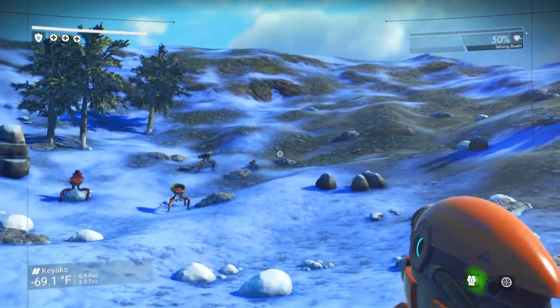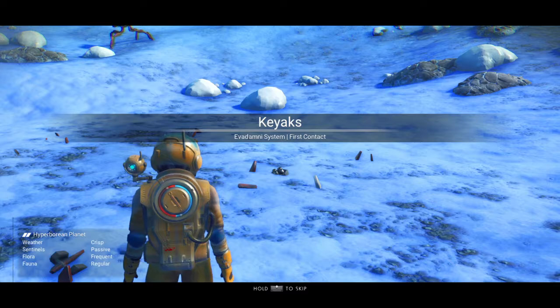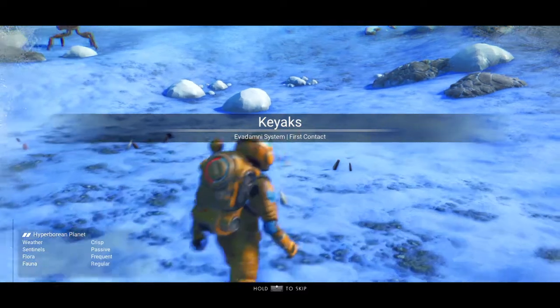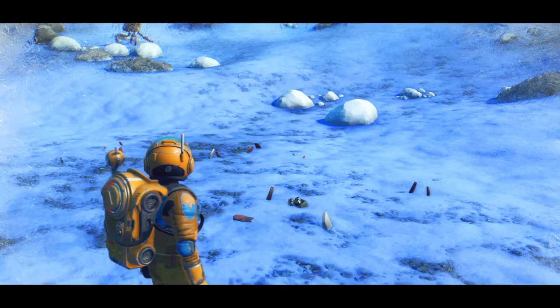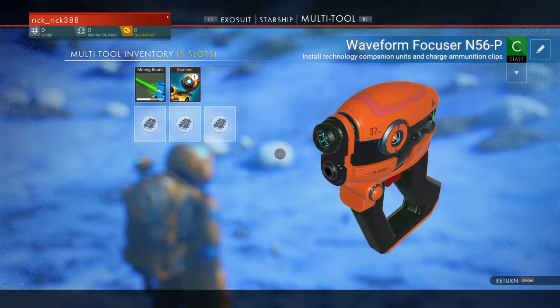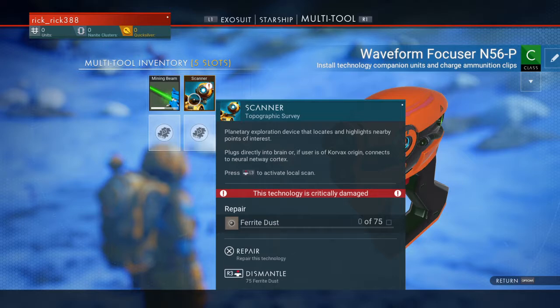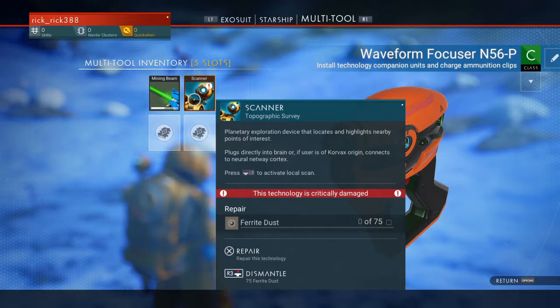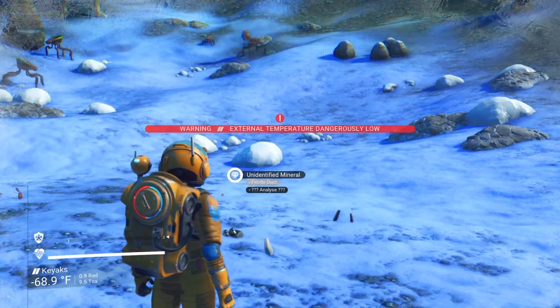How do I use a scanner? User initialization sequence complete. I can see it right here. I need ferrite dust — ferrite dust, yeah. Go ahead and look at the stones. Oh, this says ferrite dust, so I guess I mine this.